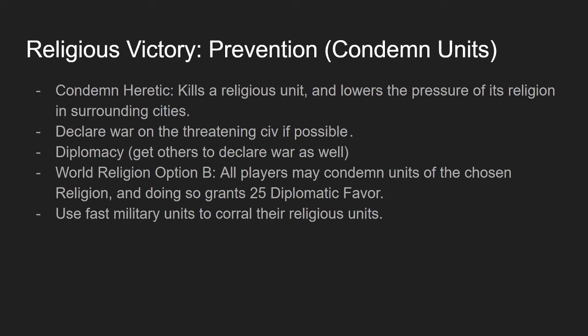One of the biggest things you can do to prevent someone's religion from spreading is to condemn their units. If you're at war with someone and you have a military unit on the same tile as their religious unit, you can hit 'Condemn Heretic' and it immediately kills that religious unit and reduces the pressure of its religion in surrounding cities. In multiplayer, this makes religious victory really difficult. Use fast military units like cavalry to chase religious units around. You can also use diplomacy to get others to declare war so they can do the same.